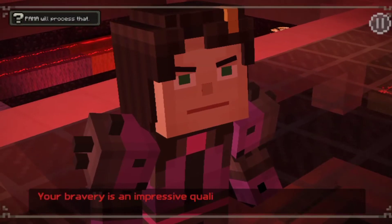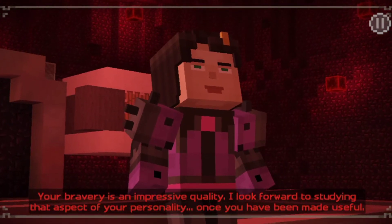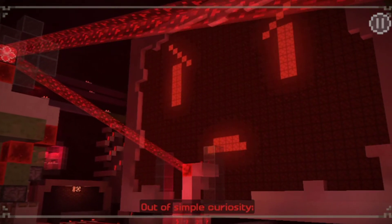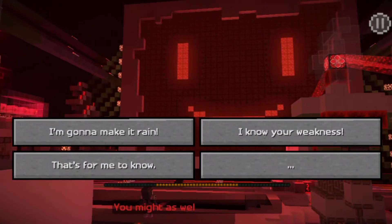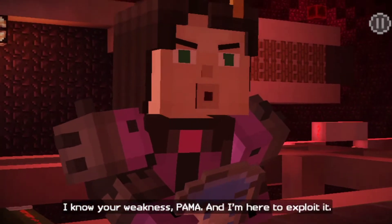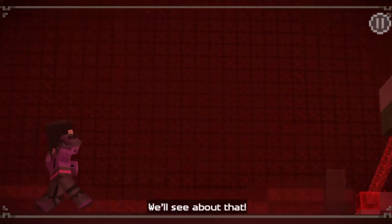Your bravery is an impressive quality. I look forward to establishing that aspect of your personality once you have been made useful. Out of simple curiosity, how exactly did you plan to deactivate me? Now that you understand your mission is a futile one, you might as well share it with me. I know your weakness, Palma. And I'm here to exploit it. It will take more than water to defeat me. We'll see about that.